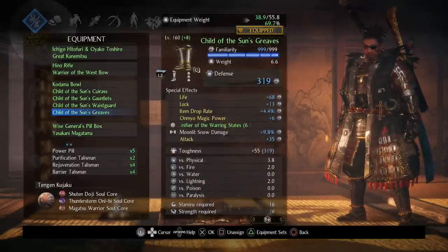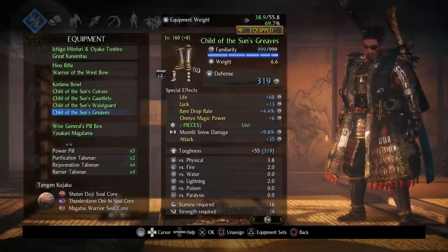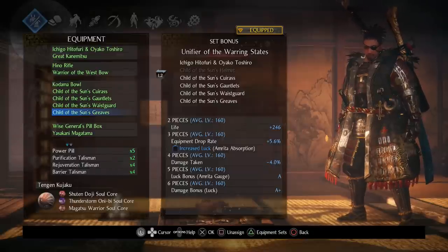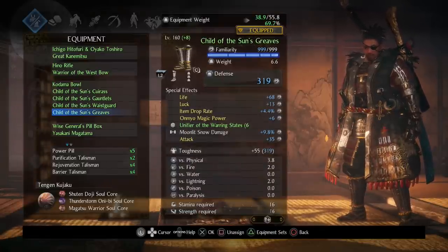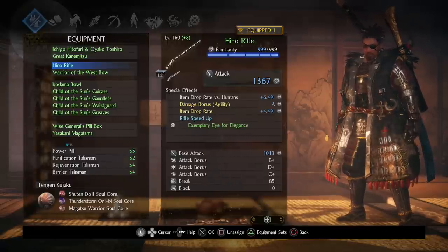One thing I highly recommend with this build is using Yokai Shift when farming for smithing techs or boss skill drops. When you pop Yokai Shift with soul cores that give you Luck and Item Drop Rate, it's going to really help you get those techs a lot quicker. The set bonus gives a Luck bonus tied to your Amrita gauge, but I feel like that bonus might go away when you pop Yokai Shift anyway.